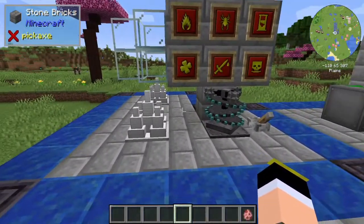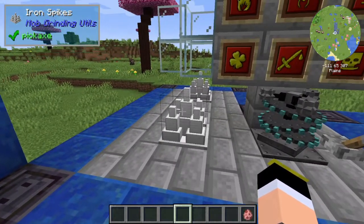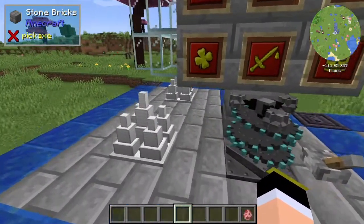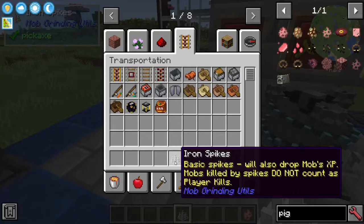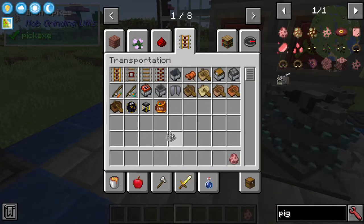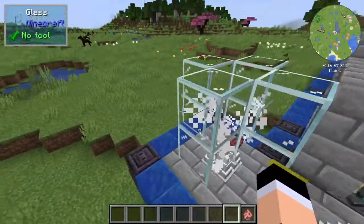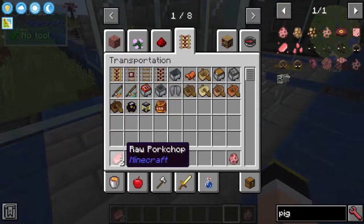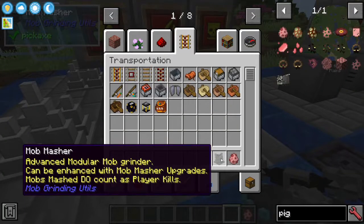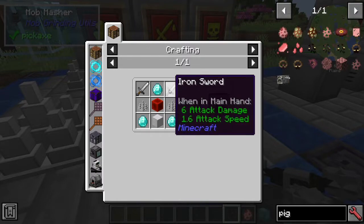The first thing I'll show you is how to kill mobs. You have a basic way of killing mobs which is the Iron Spikes, and then you have the Mob Masher which is like an upgraded Iron Spike. The Iron Spikes are crafted with an Iron Sword and a Block of Iron, and it basically kills any mob that sits on top of it. It will give you the XP and the drops. The Mob Masher is made with Diamonds, Iron Spikes, Block of Iron, Redstone Block, and Iron Sword.